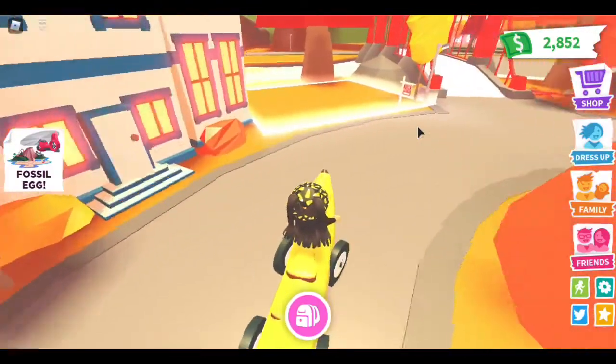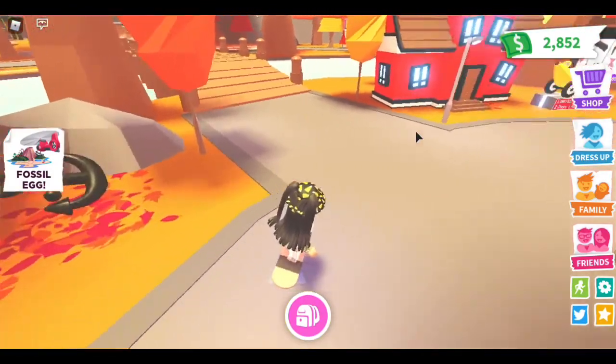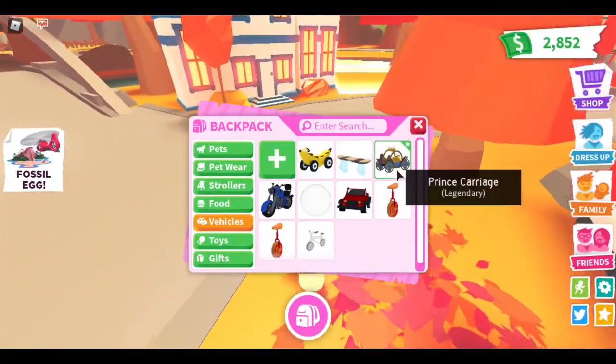Moving on to vehicles - my first vehicle is a banana car which I got from the massive gift. It's really nice, especially if you like roleplay. Then I have a hoverboard, which is one of my favorite vehicles because it goes fast, and it's from the big gift.